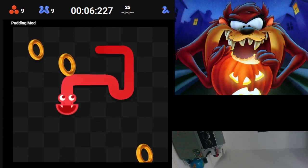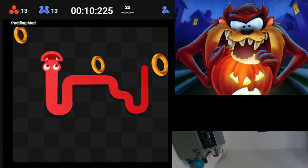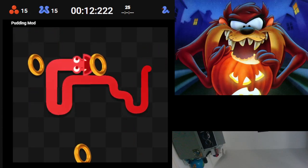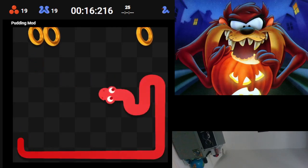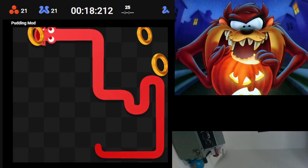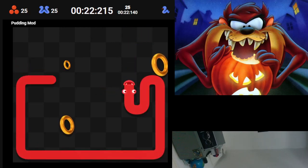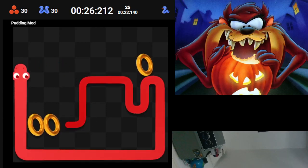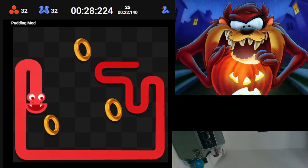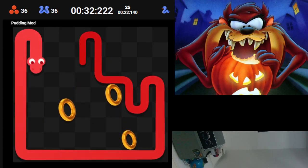I'm gonna use one of the modded colors. I want to try and get twin all on fast, like once I've done this. Wallman, I'm gonna copy you. I'm gonna do night mode red snake. It's a cool combo, right?